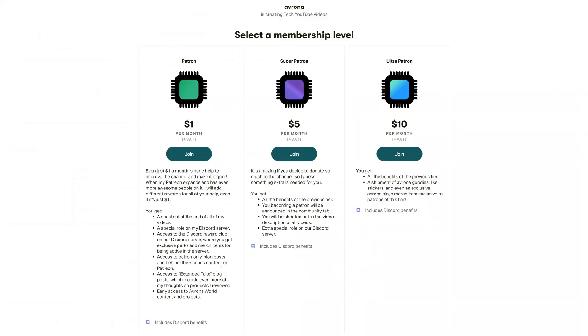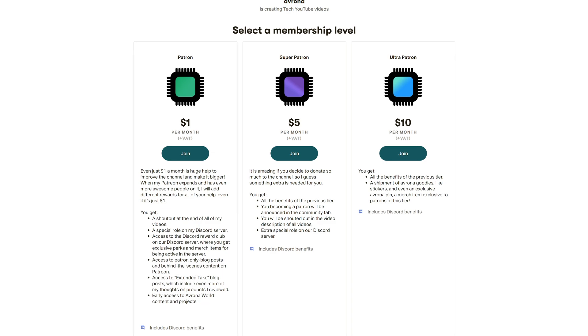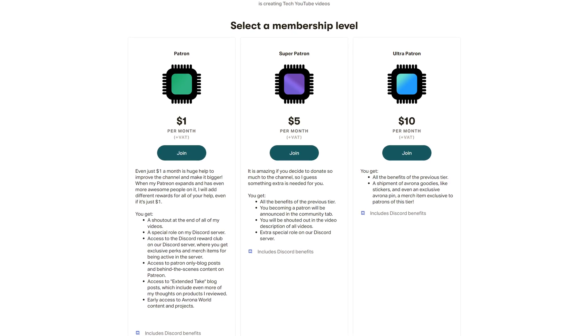Still, if those couple of tweaks really do mean a lot to you, then it could go worse than this. Newegg and Amazon links to it and other motherboards will be up in the i-cards and down in the video description below, where you'll also find a Patreon — because even a single dollar a month truly goes a long way, and for the month of December if you are at least a $10 patron you get a special one-of-a-kind Christmas card.